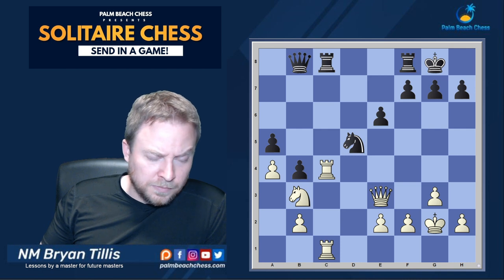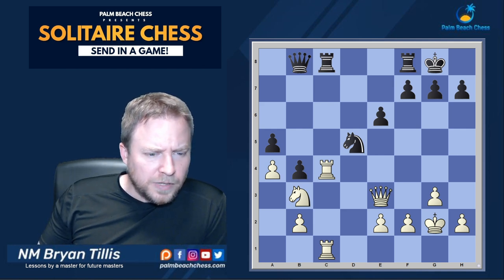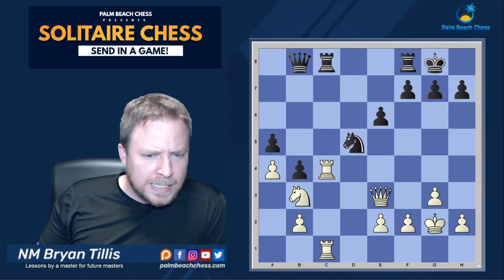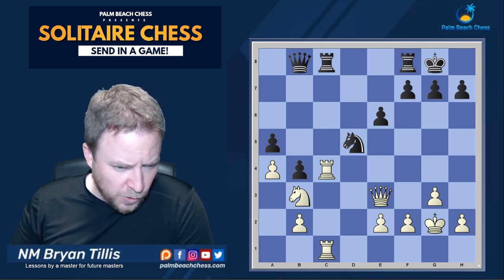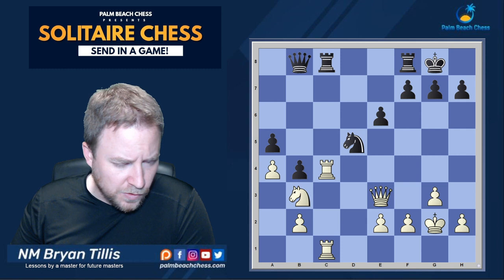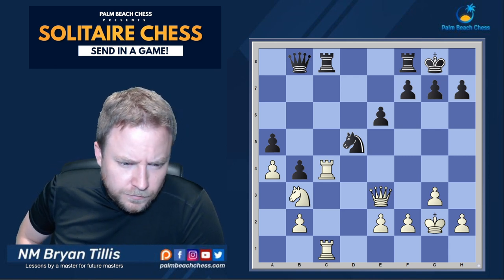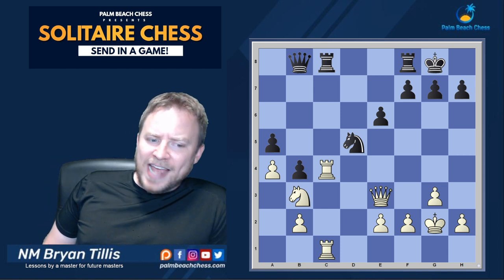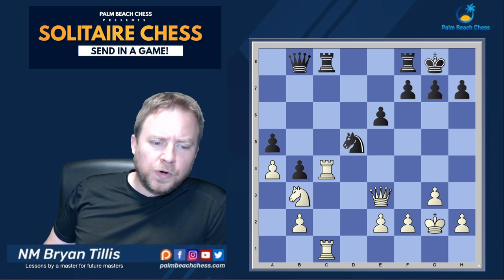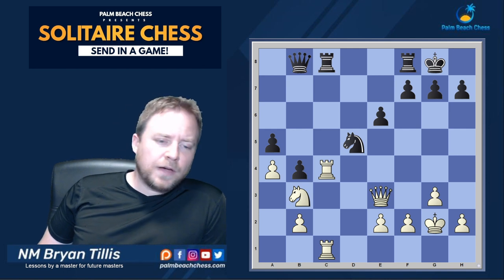Now where's the best square for the queen? I'd ideally like to keep an eye on the a-pawn. Queen g5 is met by h6 and you're just giving black space for the king. Queen e5 hangs the queen. So what is the most flexible square? Queen d4 — centralized. In the event of rook takes, queen takes, we have complete control over the c-file. Keeping an eye on the forward rook seems like a good idea. You also have to worry about knight b6 in some lines.